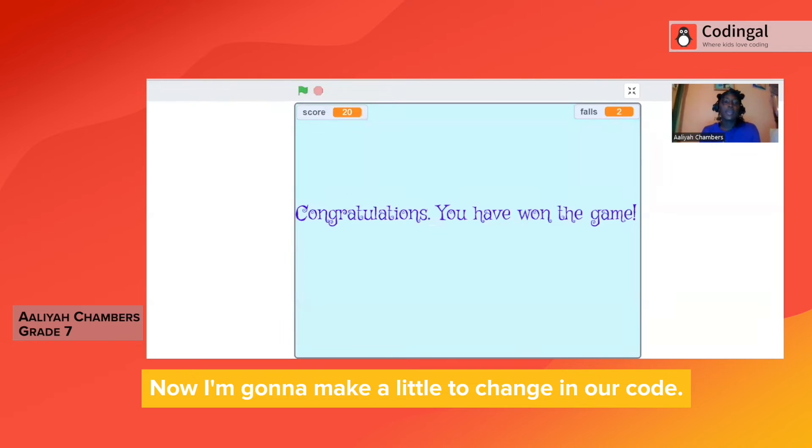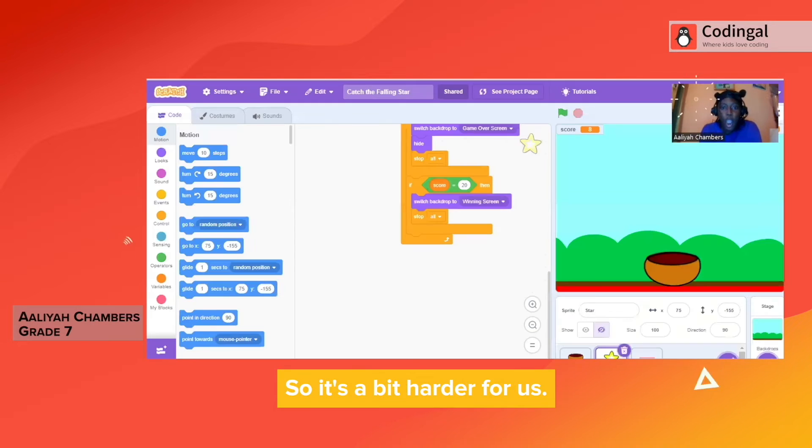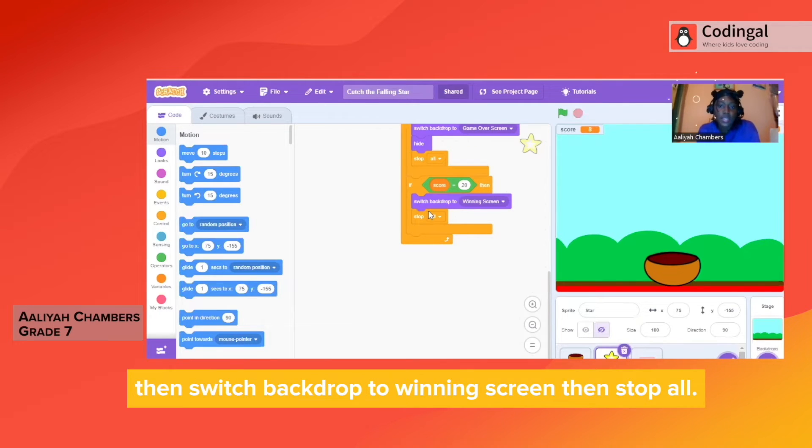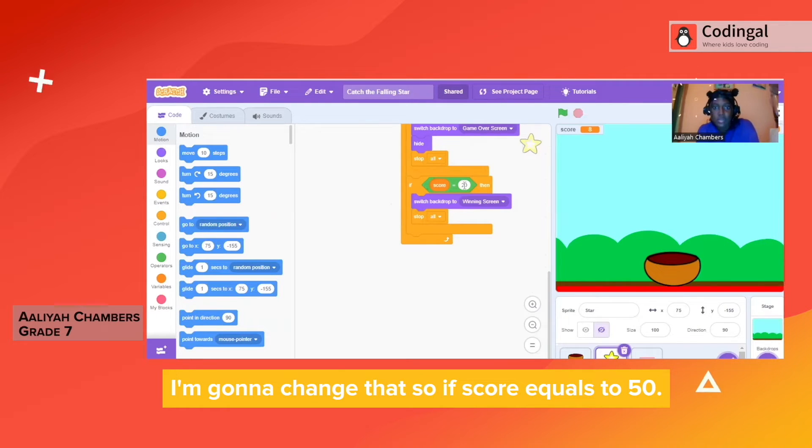Now I'm gonna make a little change in our code so it's a bit harder for us. Right here it says: if score equals 20, then switch backdrop to winning screen, then stop all. I'm gonna change that so the score equals 50.